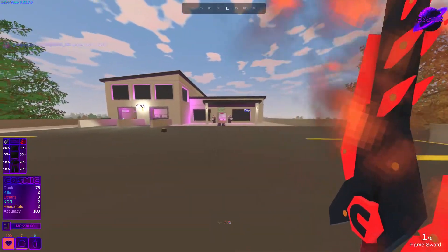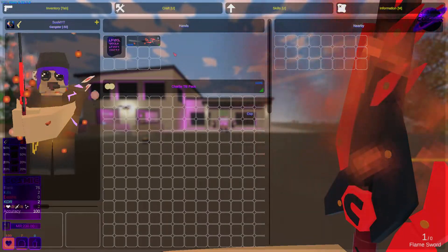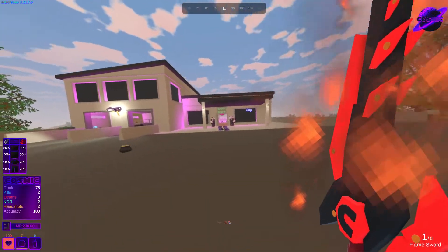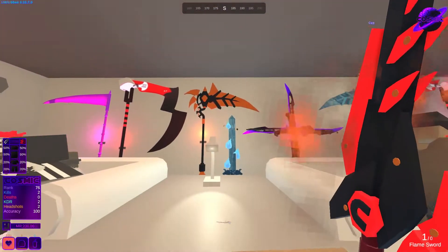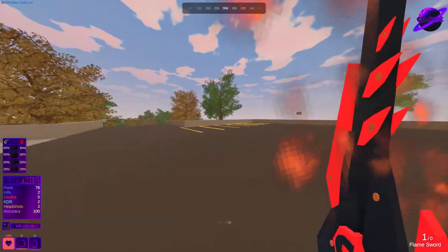You can respawn back in and it will be right there ready to be used. Now perm items have a little bit of a different situation. For example, these weapons here are all perm weapons — they won't drop on death, but you do have to store them when the server goes to wipe.